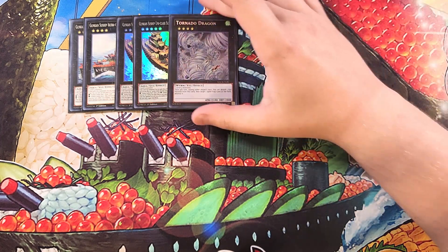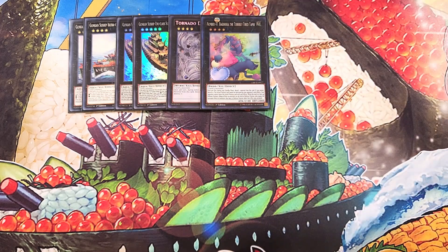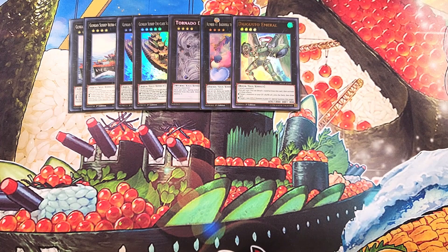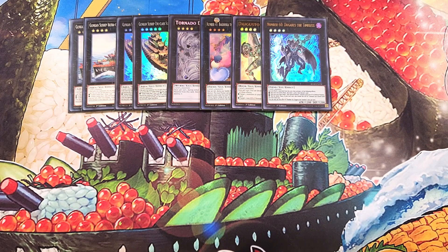We then play a single copy of Tornado Dragon — you can pop spells and traps on the field. A single copy of Borrelsword Dragon, which is really good if you get forced to go first and just really good in the deck to make and wait to OTK on the follow-up turn. A single copy of Daigusto Emeral — great because it helps you shuffle cards back into the deck, but it also helps by targeting a non-effect monster in your graveyard and special summoning it, making it super easy to make your Number: Utopic Future and then Draco Future. We then play a single copy of Number 60. Number 60 is great because it can double the attack of a monster — super easy to OTK, especially if you double the attack of your Uni class which goes up to 2,900 and can attack directly, doing 5,900 damage on one attack.